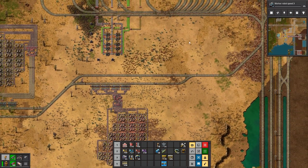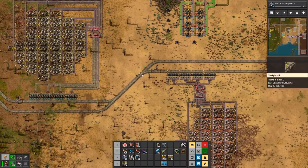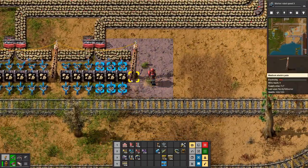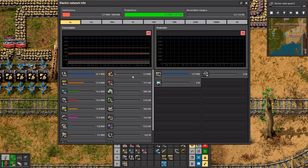Wow, what's going on? When you're on low power like we are right now, the inserters are not quick enough to pick up an item from a yellow belt.